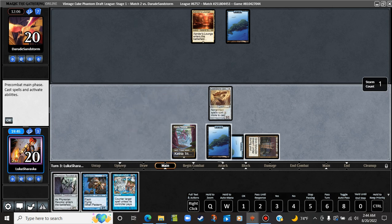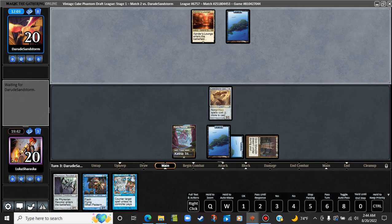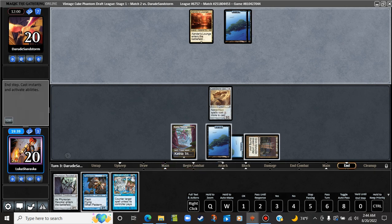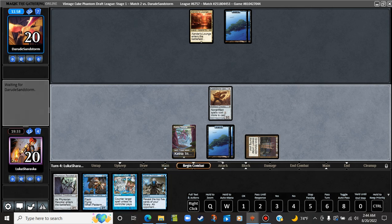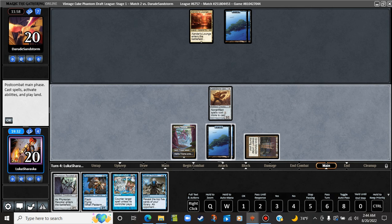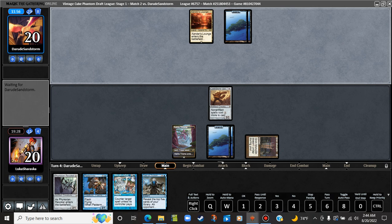No Phyrexian Revoker yet. Own it on the deep-in-the-tank plan. Off? Pretty good, but we can't cast the Pestermite here. We're just going to hold up the Miscalc. Anything they do is going to have to cost a shitload more mana. I don't think they can afford to cast almost anything now. They can cast a Ponder. It's pretty rough. We can also just cycle this if we want to. Extra hidden mode.